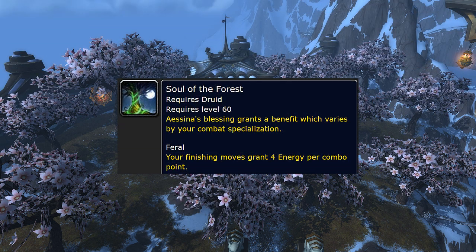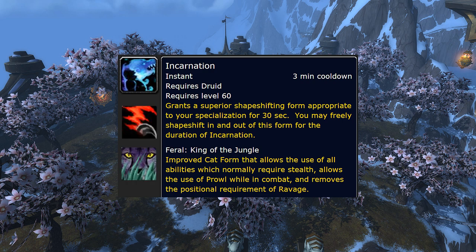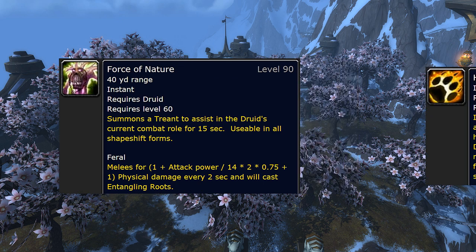Now for talents. Soul of the Forest is the first talent that can alter your DPS — it's good for extra energy generation and some PvE situations; I've heard it's good in 3v3 with a mage. It's on the same tier as Incarnation. Incarnation will let you spam Ravage and Pounce with no stealth or positional requirement. It has the same cooldown as Berserk, so you might want to macro them together. The last talent in this tier is Force of Nature — it doesn't bring much DPS, but it brings extra crowd control, very useful against melee classes.